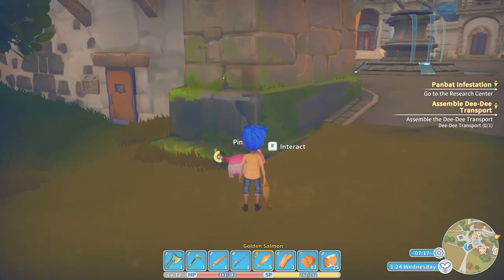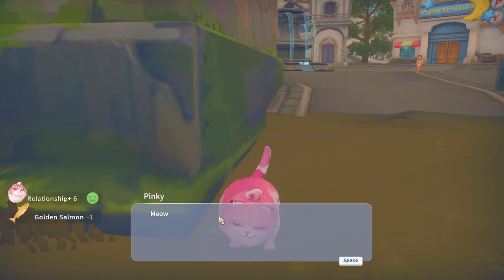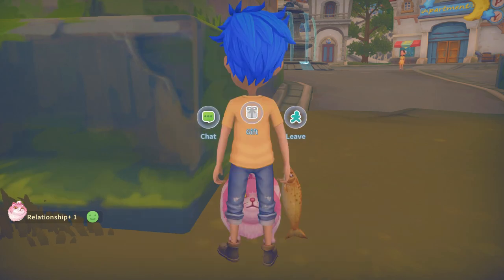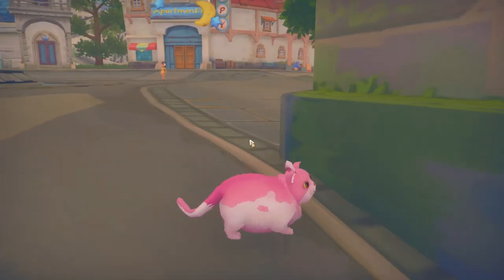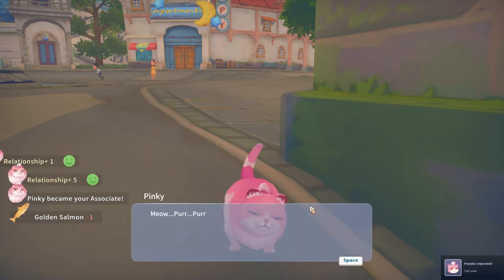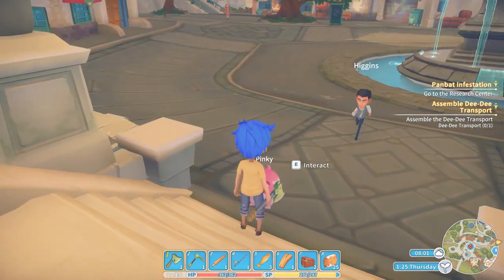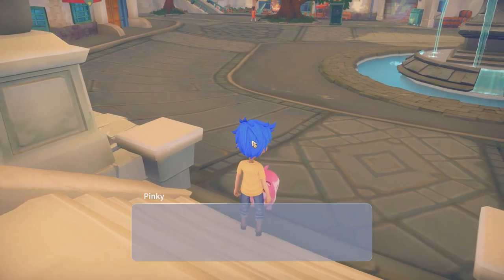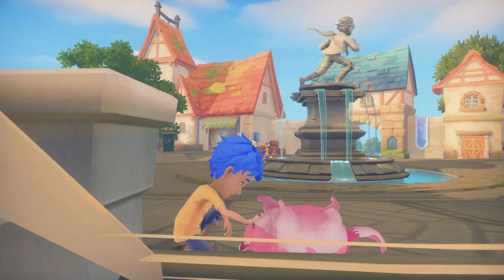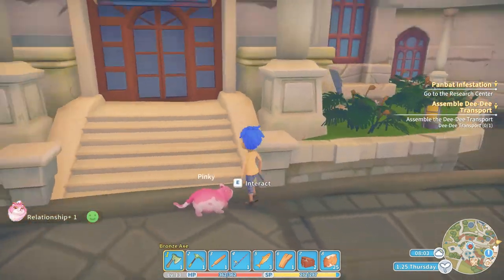For the next achievement — I always wanted to get Pinky as a pet — so we're going to do the cat lover achievement. I've been feeding Pinky fish for the last 20 days and this is the last time I'm going to feed her because we're getting the cat lover achievement. It's a pretty rare one. Once you level up with Pinky you get other interactions you can do with her, so let's pet the pet — I really enjoyed that one.